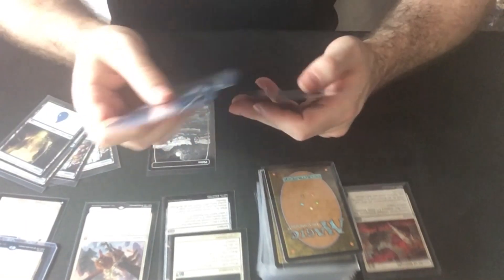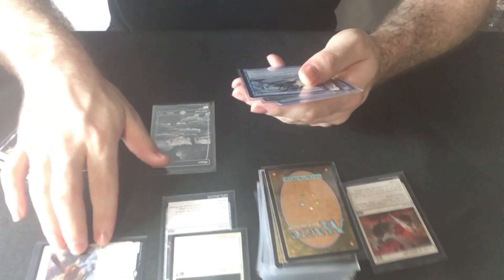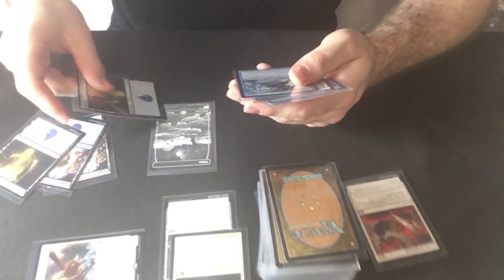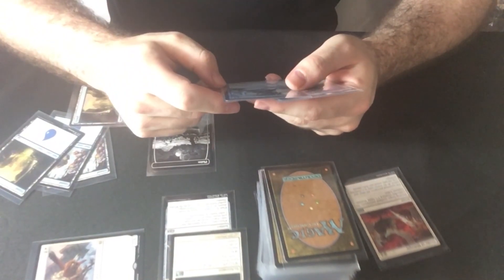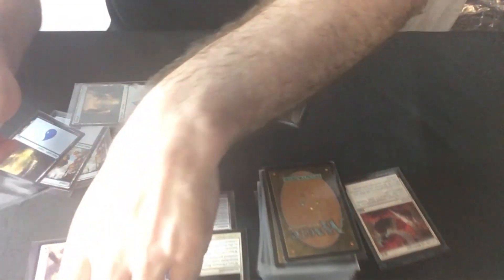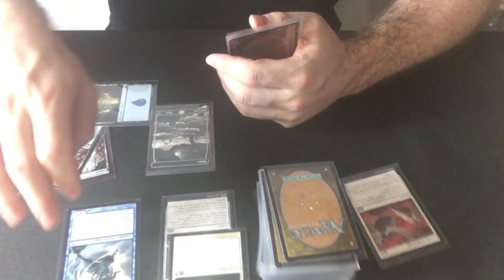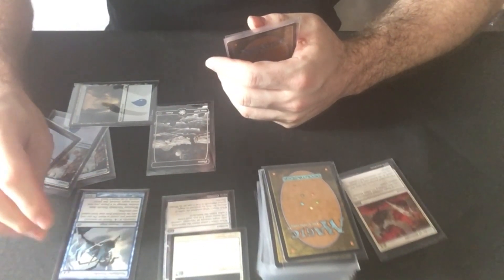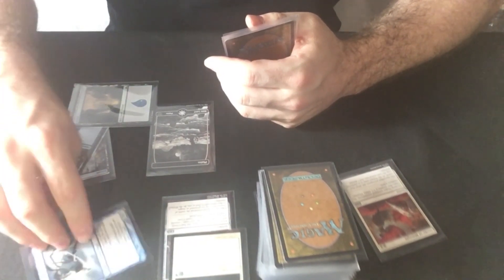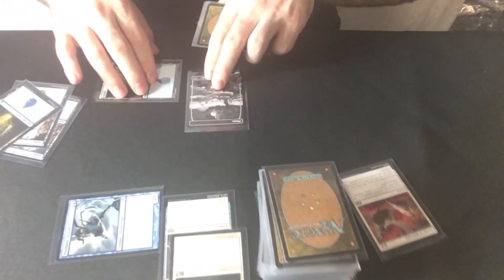Where are all my tapping spells? There are plenty of them in here — I just have to draw. But I do like how this deck plays. I'll possibly attack with my archon and then go for one mana for ninjutsu, casting the Mistblade Shinobi. Ninjutsu: return an unblocked attacker you control to your hand — that would be the archon — and I can play more spells. Put this card onto the battlefield from your hand, tapped and attacking. Whenever Mistblade Shinobi deals combat damage to a player, return target creature that player controls to its owner's hand. So they've lost probably another one of their creatures.